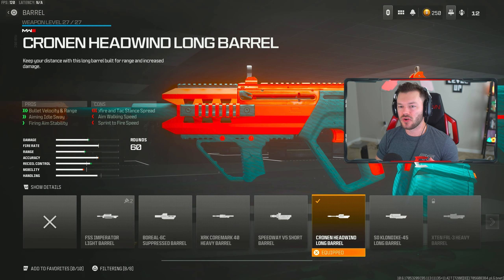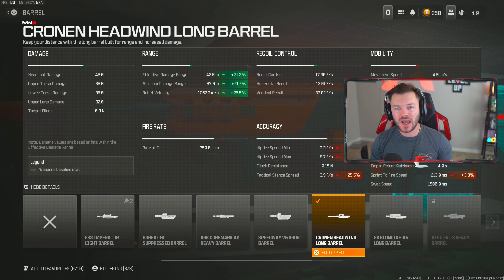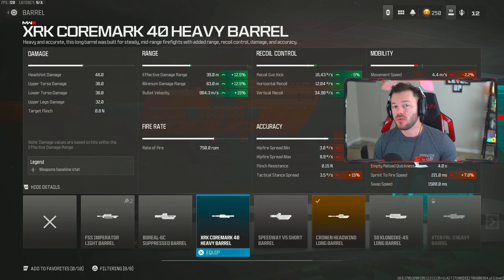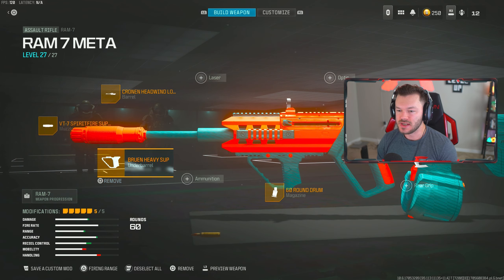We're throwing on the Cronin Headwind Long Barrel, which gives you that increase in bullet velocity and range, aiming idle sway, and firing aiming stability. If you look at the detailed stats, you get a massive increase in your overall effective damage range, which is super sick, and your bullet velocity is over a thousand meters — so you're going to get almost that hit-scan-like hit detection when firing at somebody. The XRK Core Mark would be the other barrel you could substitute if you want a little more recoil control, but I like to go with this one.